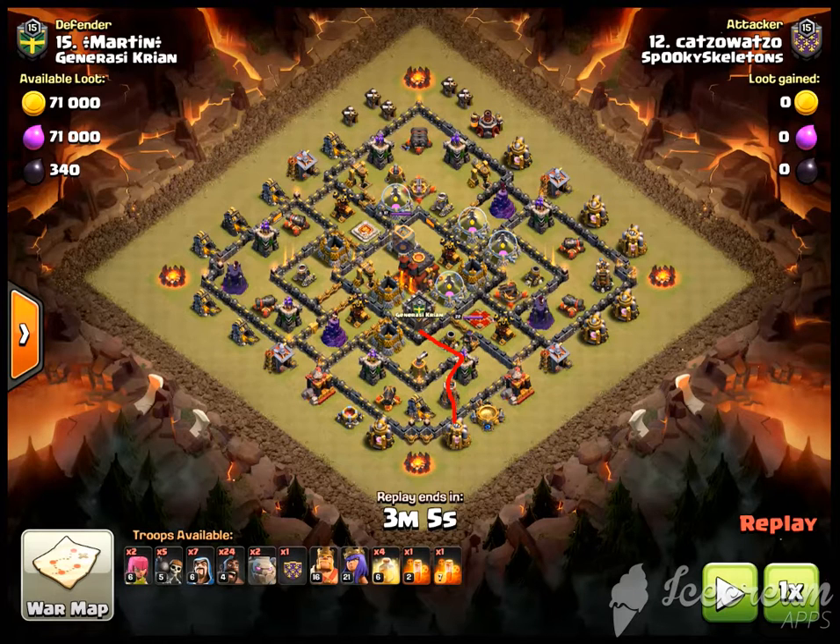This should really be done with one golem. The more golems you use, the more of the base you're expecting to take out with essentially just your heroes and wizards. With a Shattered Goho, you should be able to take out at least this section, and probably some of this as well — about a third to 40% of the base. But with one golem, it's enough to take out this section. Also, that one extra golem is six extra hogs you could have been using, which is a huge deal and really adds up.